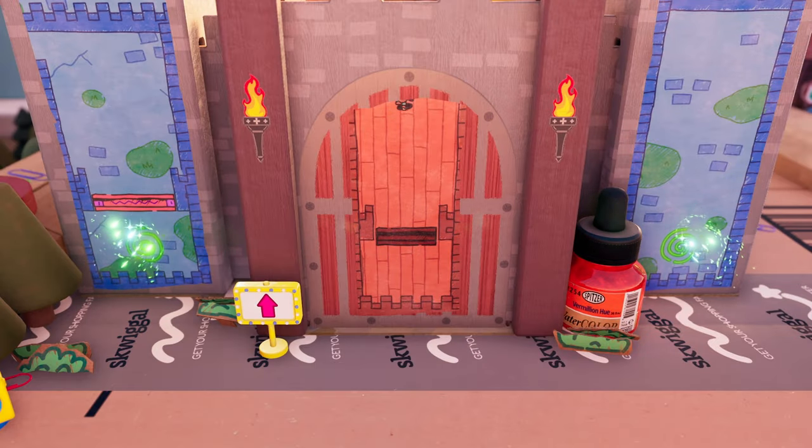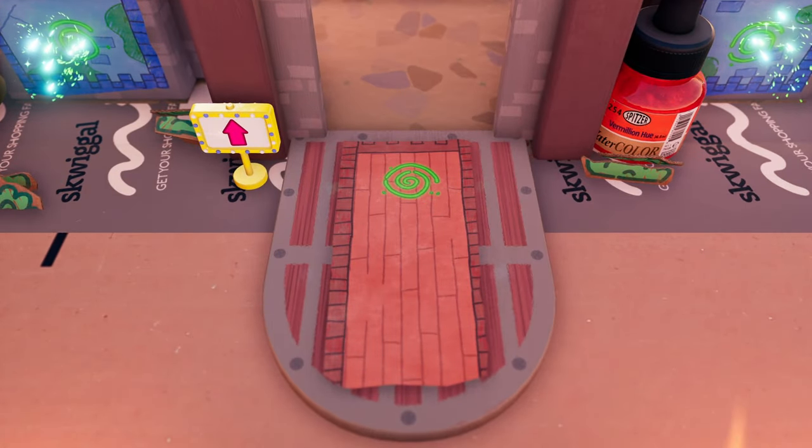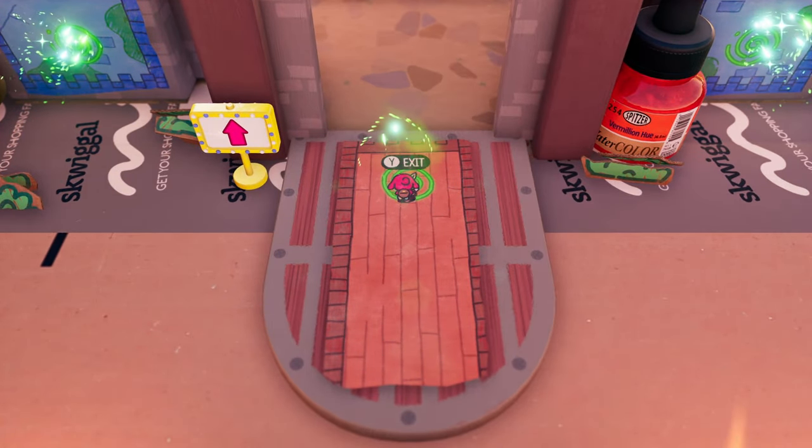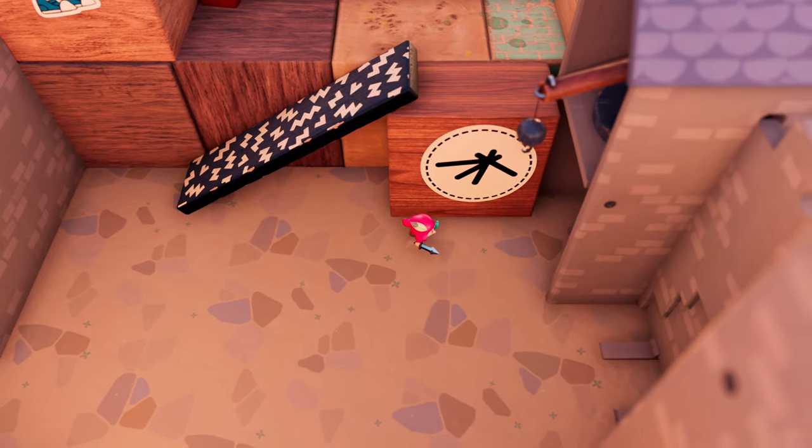Once you get the key to open the drawbridge, go ahead and continue forward and let it drop. Enter the portal, go straight up and then to the right, behind this wall, and just pick it up.